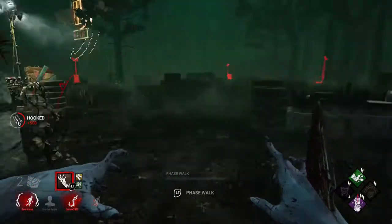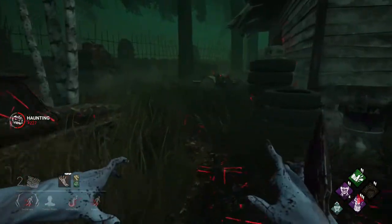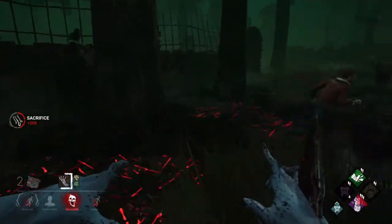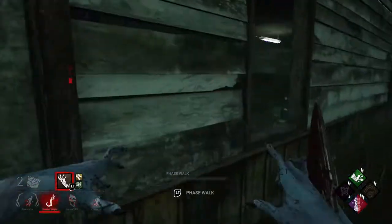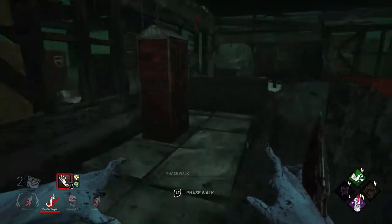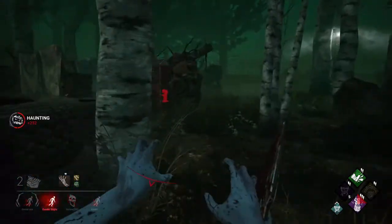You're dead. Your friend, get off the hook. You're dead - it doesn't even matter, I have four dang tokens. It's our fifth, boys and girls! If we get to five I'm going to be happy. Yes, we got five!